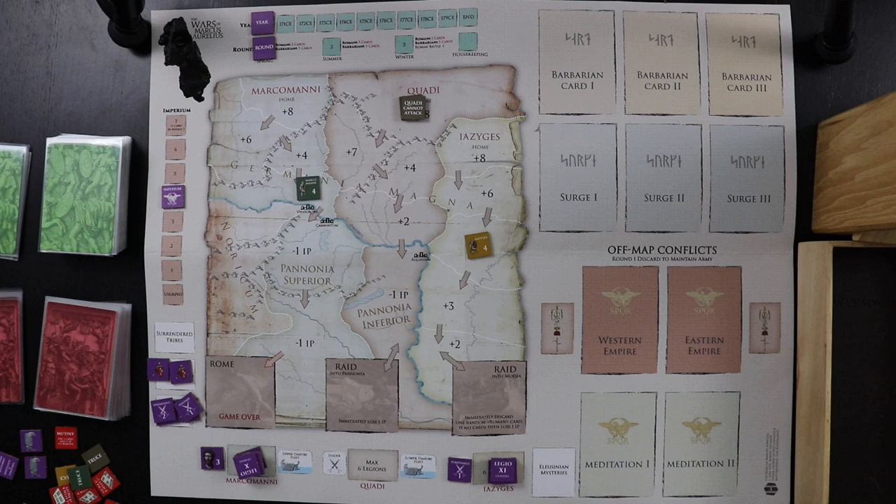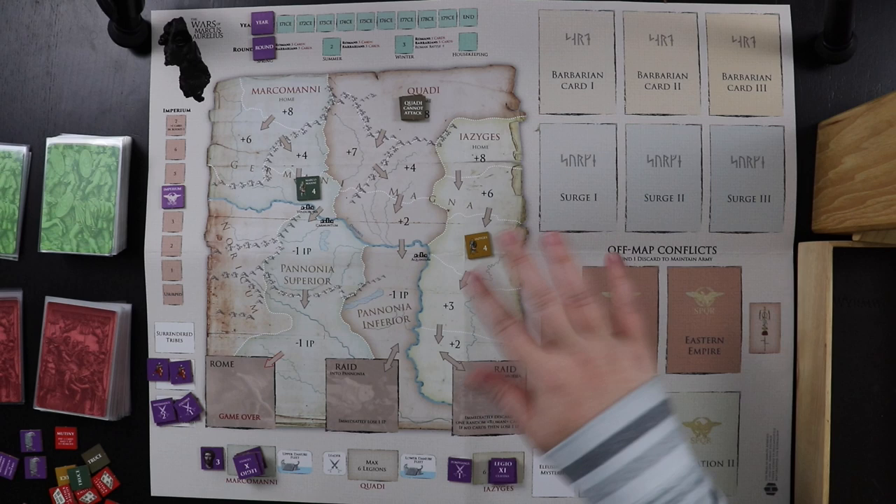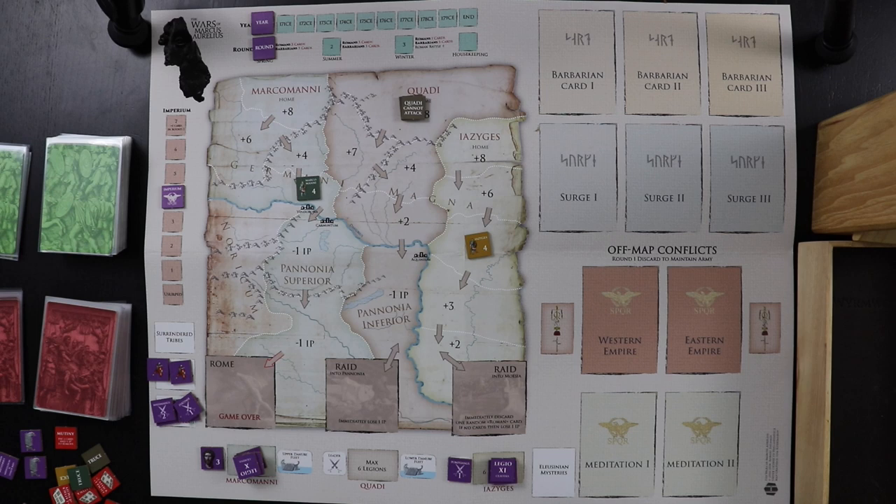You can transfer up to six legions and a leader to an off-map conflict space. You can also prevent a surge — when all three surge spaces fill, the barbarian tribe in space three activates, and the other two also activate and try to attack you. If you allow a surge to happen, you have a whole bunch of attacks at once, which can be very upsetting. You can burn a card to prevent a surge at inopportune times.